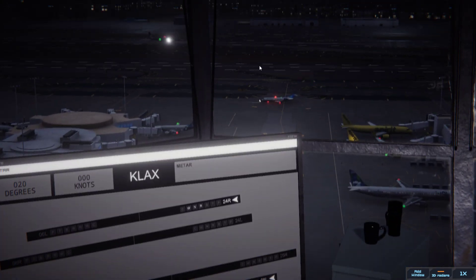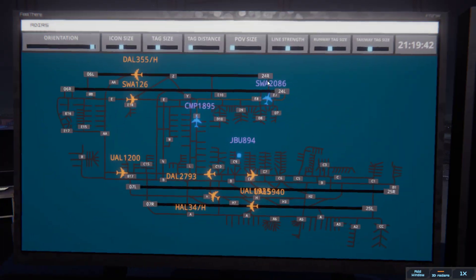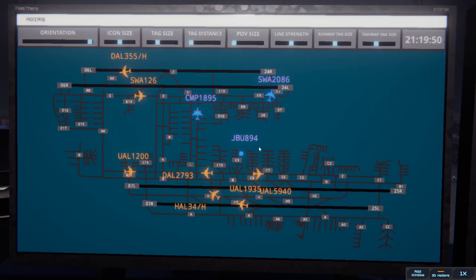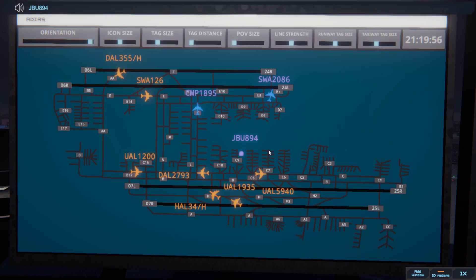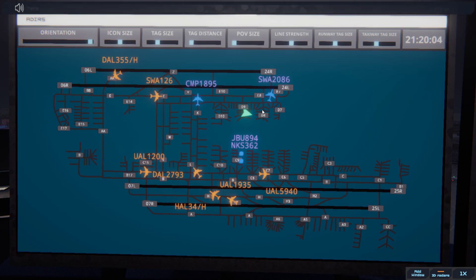Alright, what do we have over there? Los Angeles ground, JetBlue 894 with information alpha, requesting push and start. There's our JetBlue calling. JetBlue 894, pushback approved, expect runway 25R. Ground, 25R, pushback approved, JetBlue 894. SW 2086, runway 24L line up and wait. Runway 24L line up and wait, SW 2086.